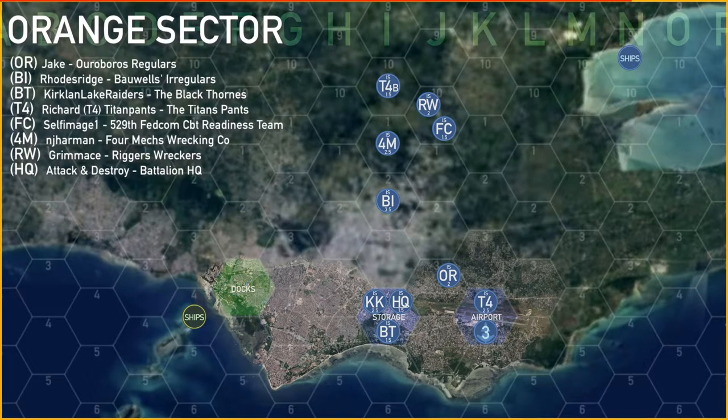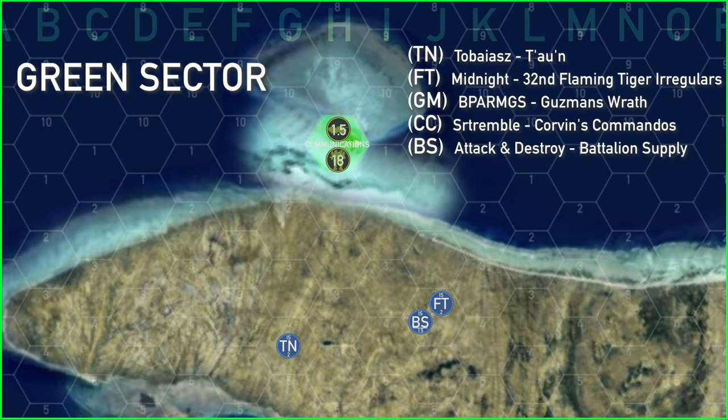After the dropship left, most of the units started moving north, heading towards Red Sector on foot. In Green Sector, BS and FT moved over to where TN was located, and then they received a Union Class dropship from Orange dropping off CC and GM, strengthening Green Sector to 5 units.